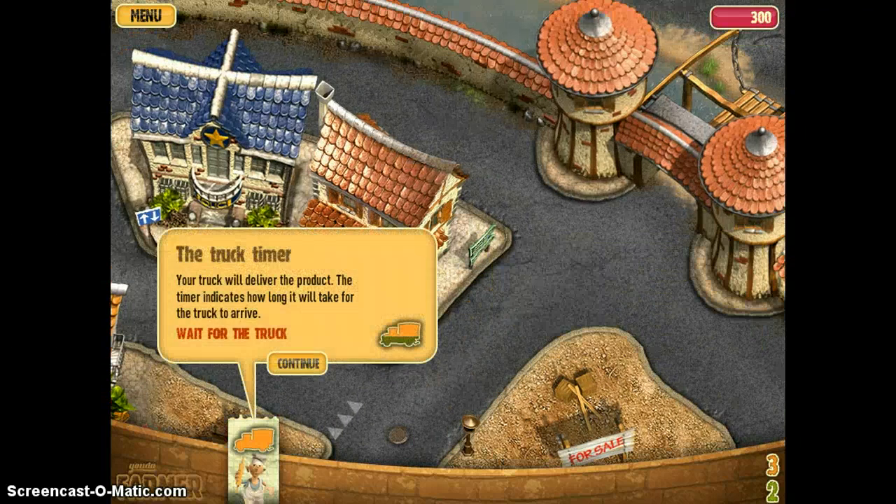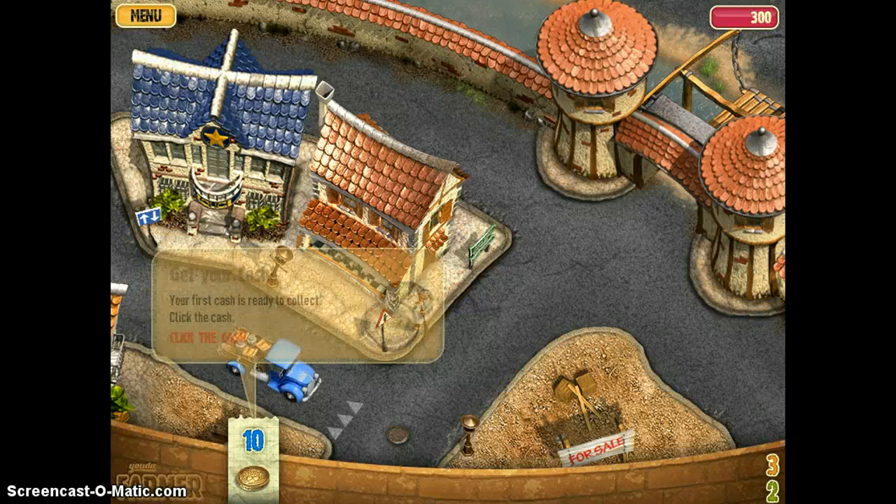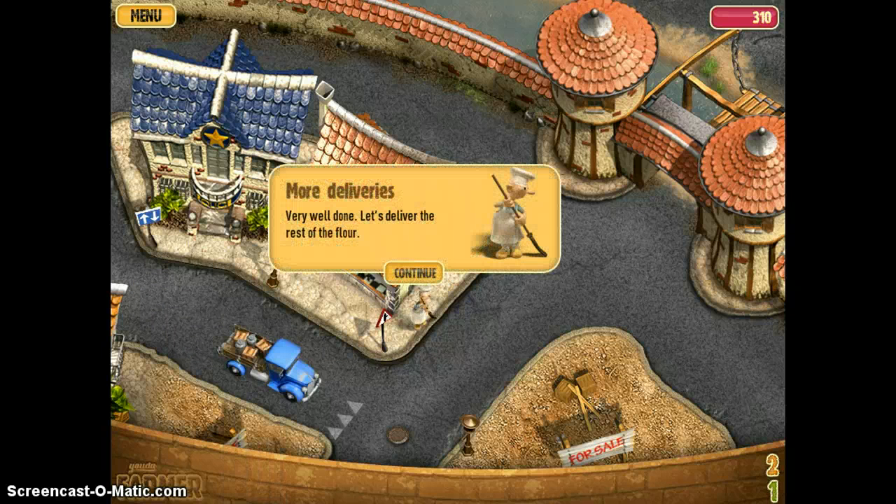Let's go to this dude — just click on it, easy like that. Your truck will deliver the product; the timer indicates how long it'll take for the truck to arrive. Wait for the truck. Then get the money — ten bucks, dollars, pounds, rubles.